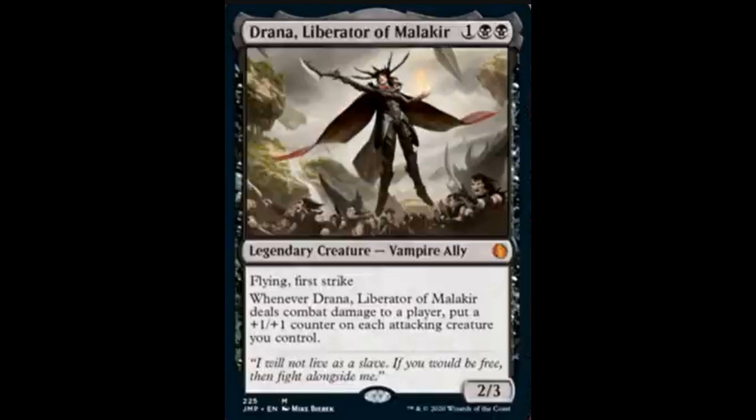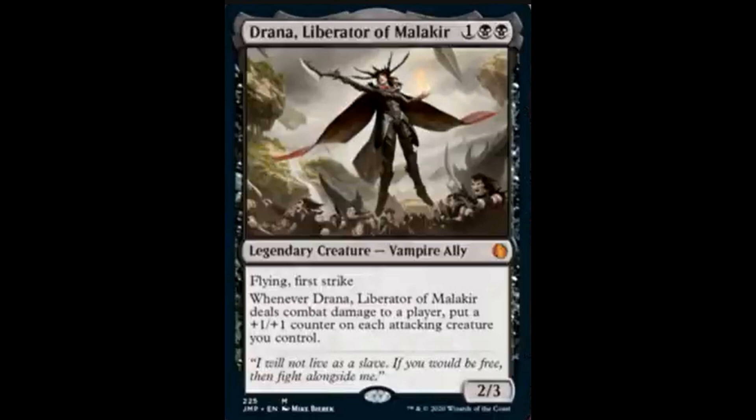This is another mythic card — another reprint. Rise of the Dark Realms: another mythic card, another reprint. Costs 7 and 2 black, it's a sorcery. Put all creature cards from all graveyards onto the battlefield under your control.